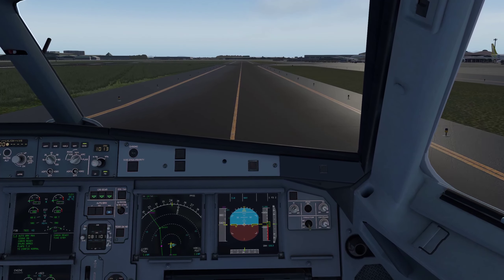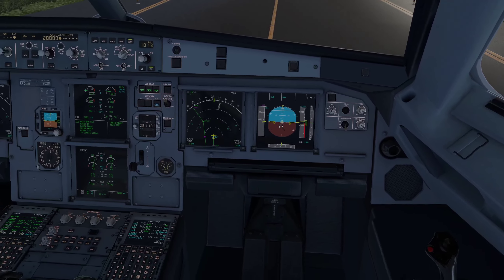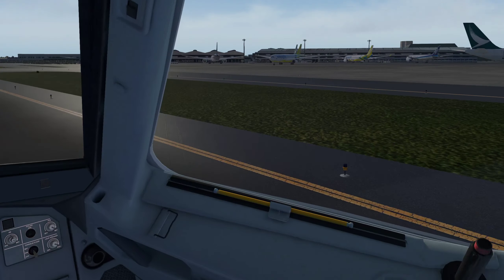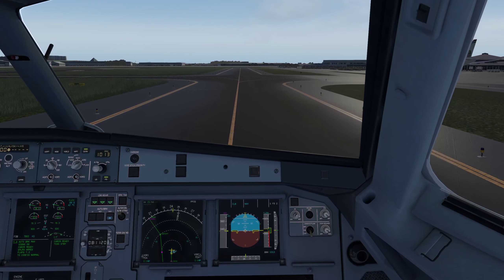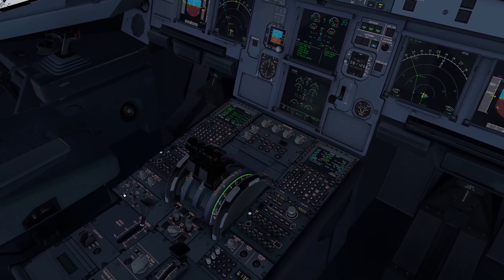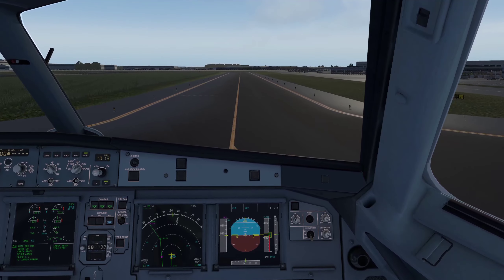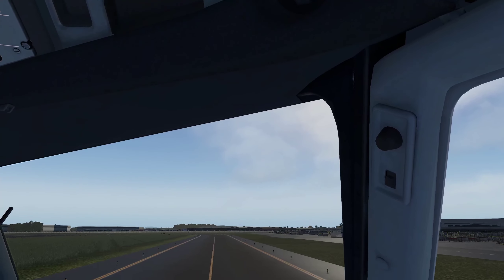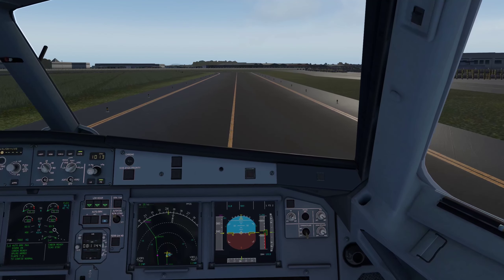We should be right in the center of the taxiway. Speed up a little to around 25 knots — that's roughly the normal taxi speed limit. Let's go ahead and turn on the weather radar. I've never seen it work yet because it only detects very bad precipitation. I haven't had a bad weather flight yet with this plane.